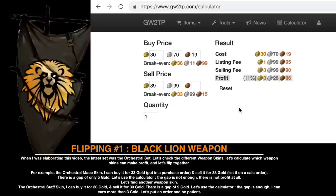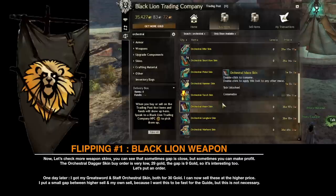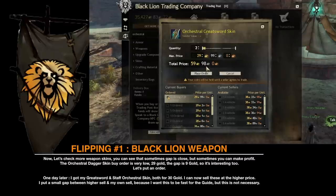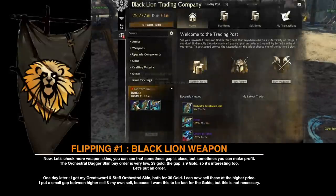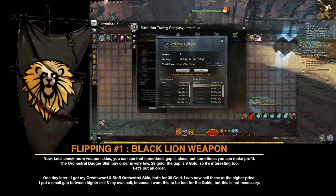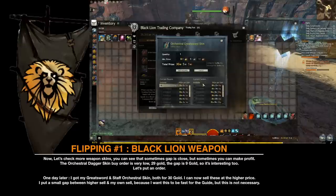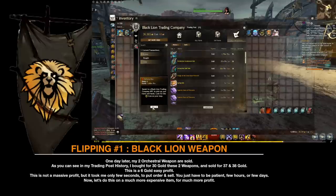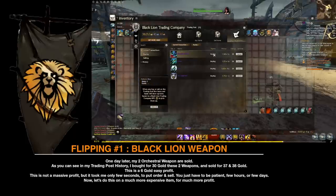Let's put an order and be patient. Now let's check more weapon skins. You can see that sometimes the gap is close, but sometimes you can make profit. The orchestral dagger skin buy order is very low — 29 gold — and the gap is 9 gold, so it's interesting too. Let's put an order. One day later, I got my greatsword and staff orchestral skins, both for 30 gold. I can now sell these at the higher price. One day later, my two orchestral weapons are sold. As you can see in my trading post history, I bought these two weapons for 30 gold each and sold for 37 and 38 gold — this is a 6 gold easy profit. This is not a massive profit, but it took me only a few seconds to put the order and to sell. You just have to be patient — a few hours or a few days.